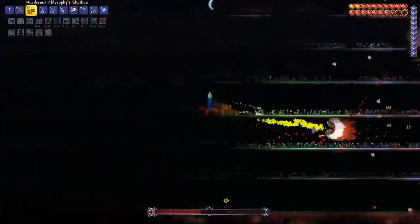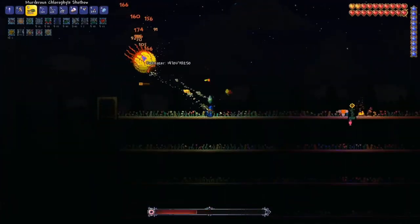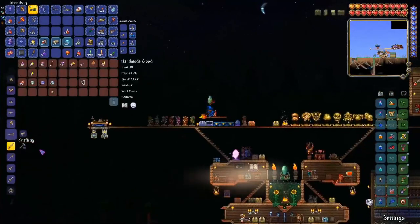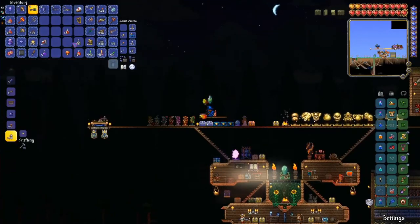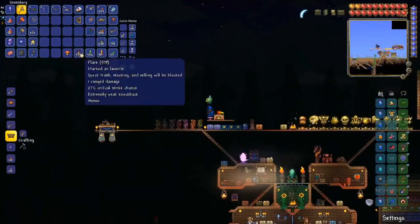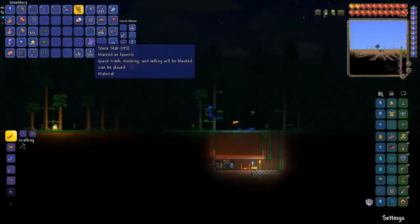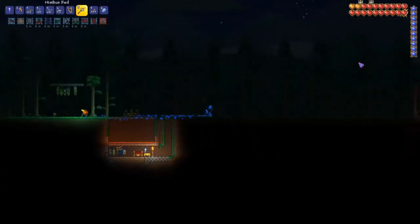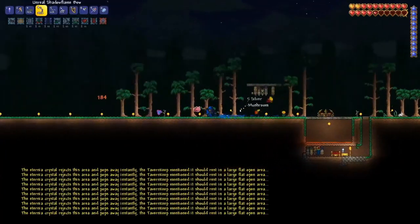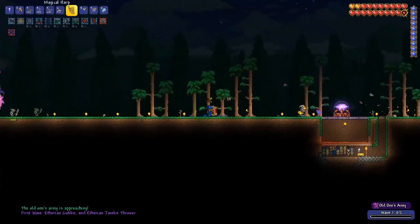I actually get kind of low in this fight — I got a little bit cocky and started using holy arrows. Not worth it, noticeably less damage. I made the Magic Harp from souls of sight — its speed depends on how far away your cursor is and it pierces infinitely. Each projectile lasts four seconds before dissipating and ricochets and pierces enemies an unlimited number of times until the time limit, which is why it's really good against the Destroyer. So I thought, let's get the magic set out and use the magic harp — this will be so much easier. Rest assured, we fail.